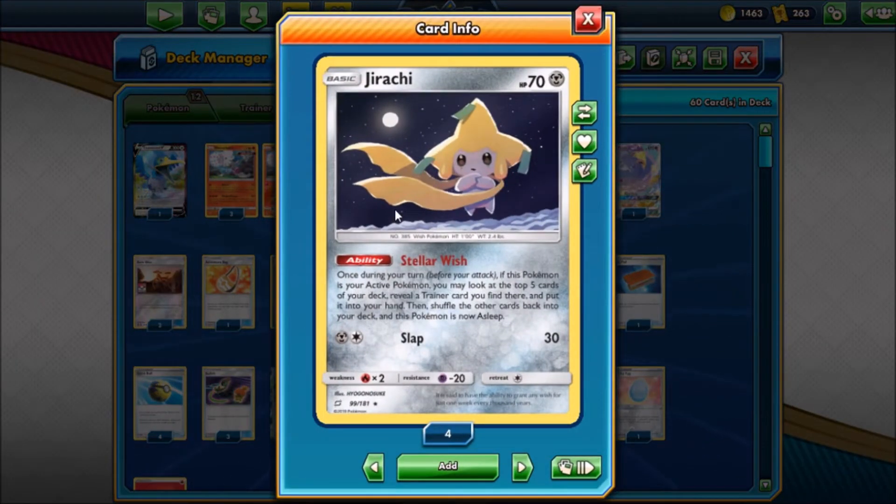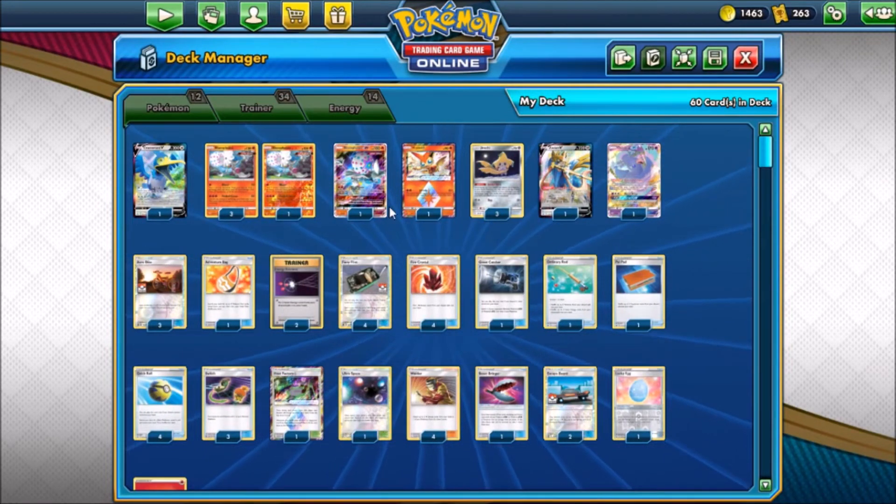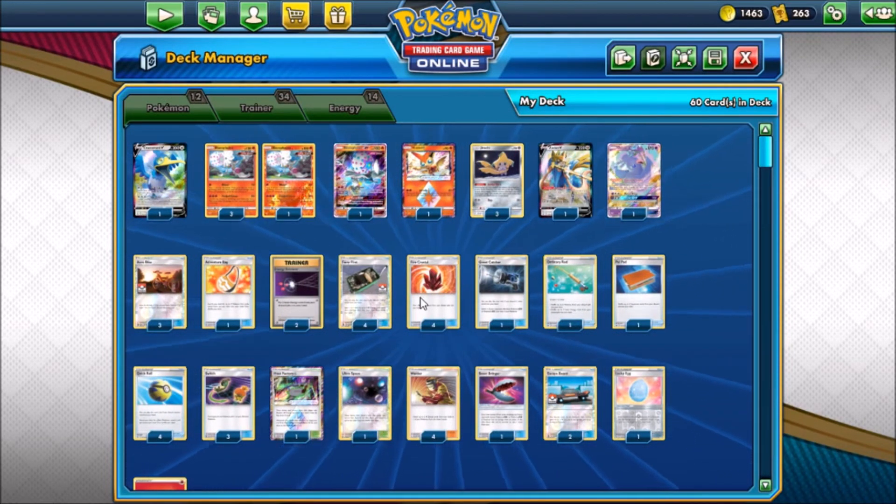Next up is Jirachi — I love Jirachi, such a helpful card. Stellar Wish lets you look at the top five cards, reveal a trainer you find there, and put it in your hand. Jirachi goes to sleep, but we run an Escape Board to get past that. We have some Jirachi in here to kind of help fish for resources and get those to our hand.